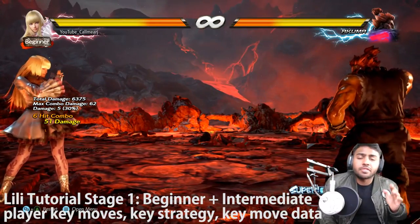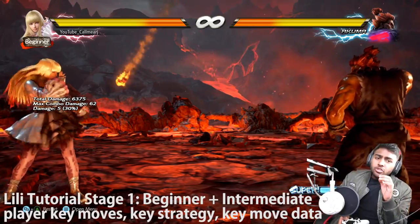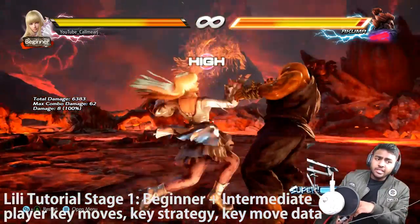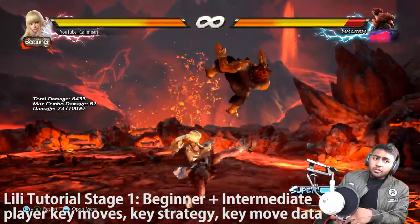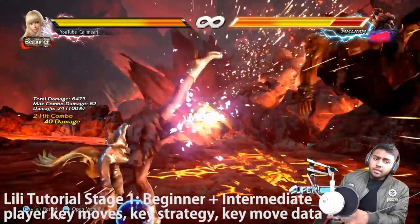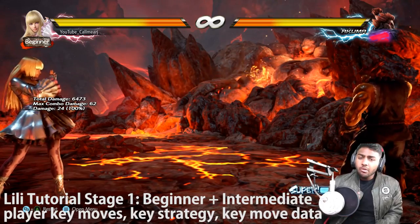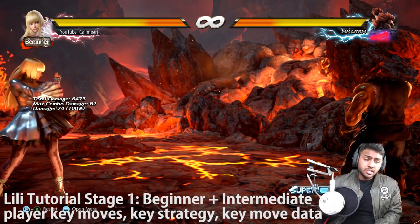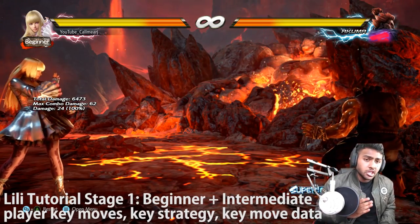Those are the main techniques I like to use with Lily: the sidestep 2-4, the sidestep Matterhorn combos, back turn setups, and ducking. These are the things you need to keep in mind when playing Lily at a higher level. Now we're going to see all of these same tips and techniques being used in a high-level Korean match from my channel.